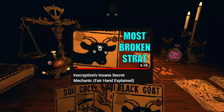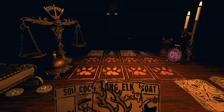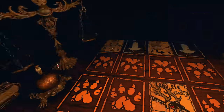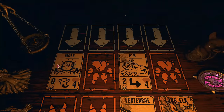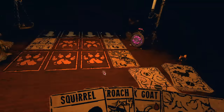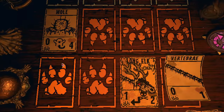If you don't know what the Fairhand Mechanic is, please go check out that video. Fairhand makes higher cost cards more important since you'll be avoiding low cost cards, and Pronghorn happens to be a very useful two blood cost card.